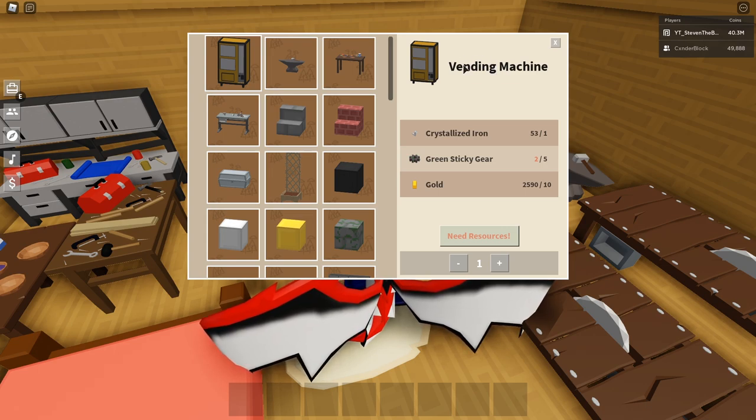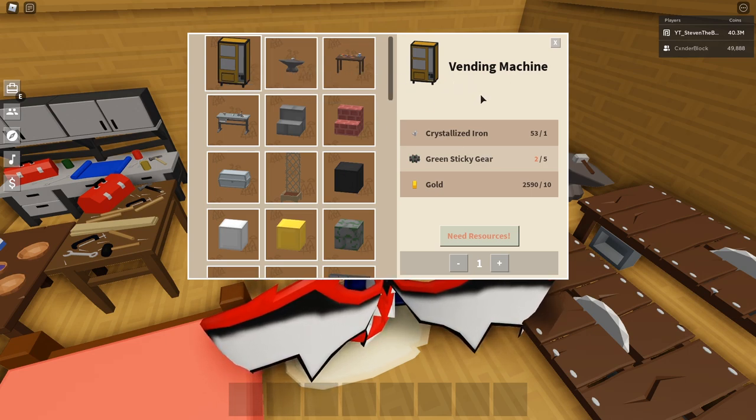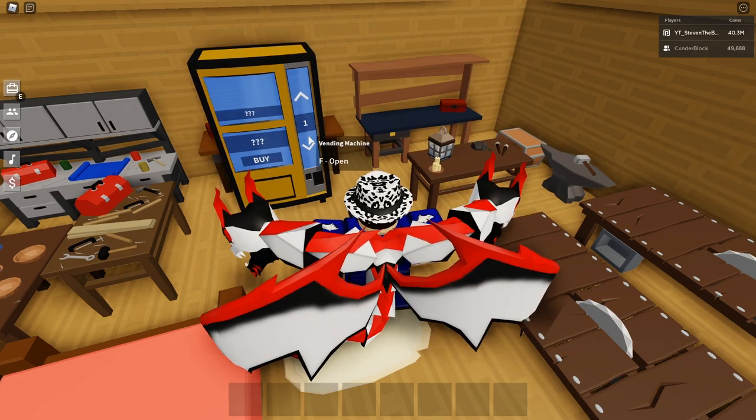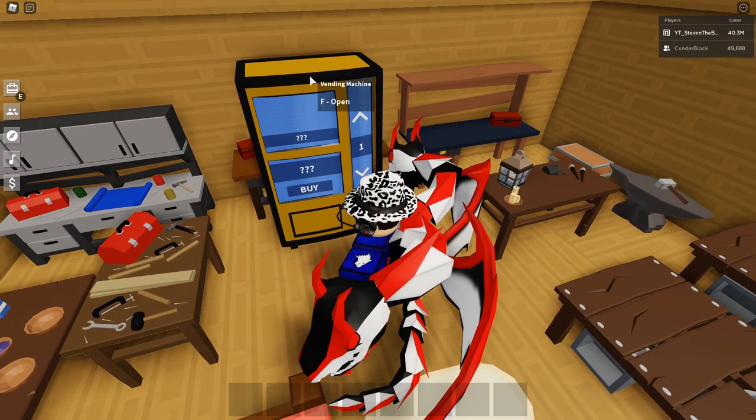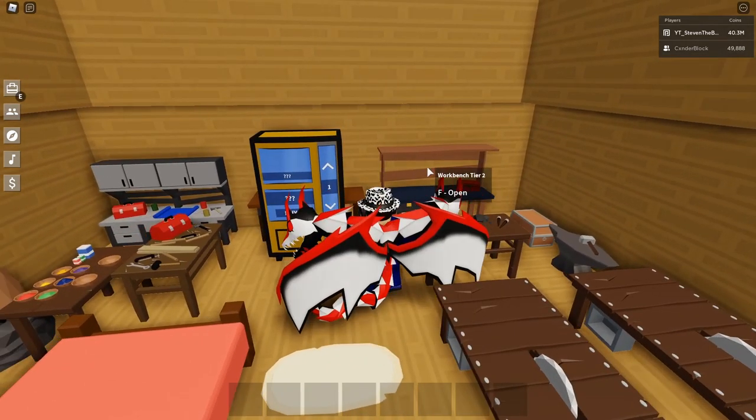They're worth around 300,000 to 400,000 coins, and people are willing to buy them for hundreds of thousands of coins. So let's say you make like 5 of these, you can literally sell them for like 3 to 4 million — that's absolutely crazy. You can make a tons of these and sell them on the SkyBlock discord, or put them in the vending machine for regular trade, and sell them for millions of coins.